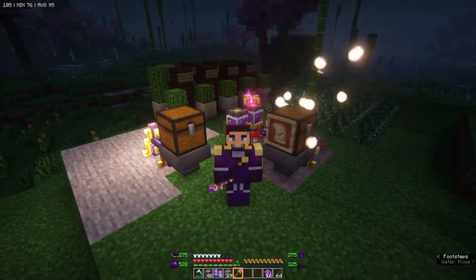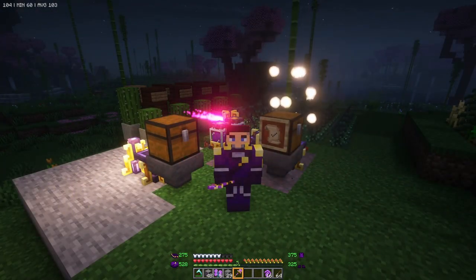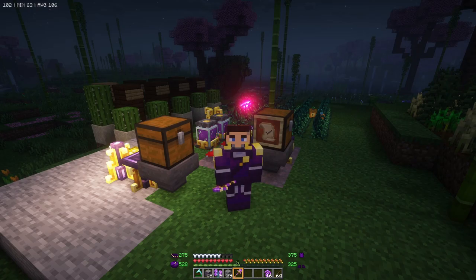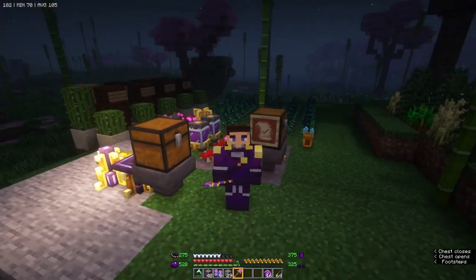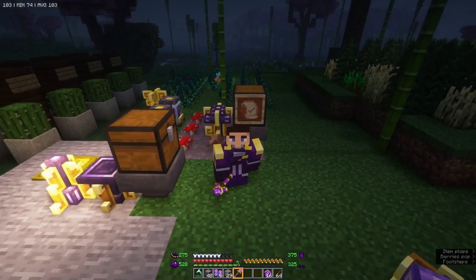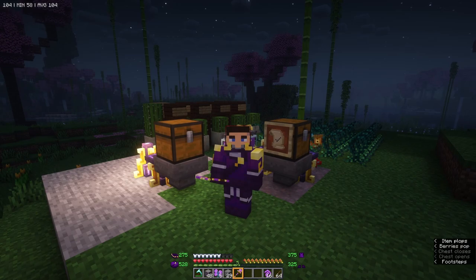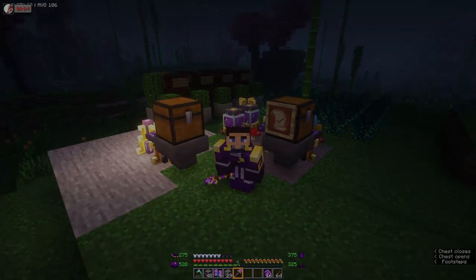I think that's going to do it for this episode. We've learned about three different kinds of Source generation: agronomic, volcanic, and mycelial. There are about six total — you can also get it from water, breeding animals, and another one. Really easy to make, really easy to generate a good amount of Source with a little bit of automation. If you liked the video, please like, subscribe to keep up with this series, and leave a comment. Thanks for watching, we'll see you next time!